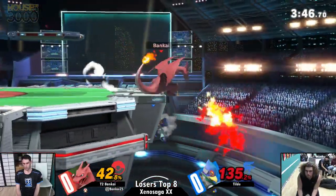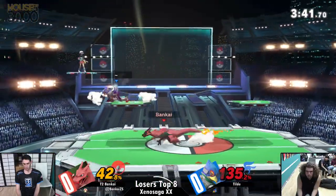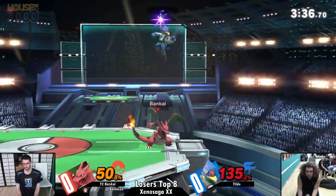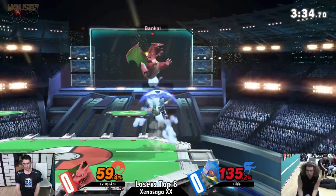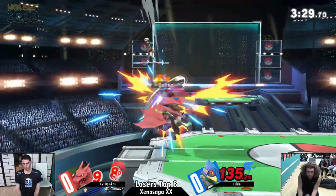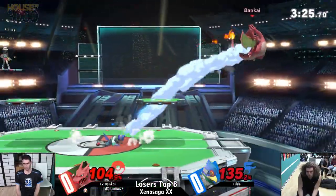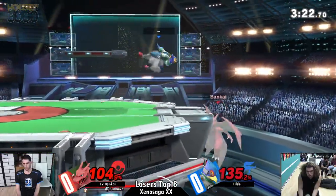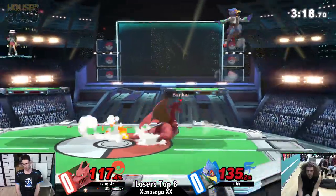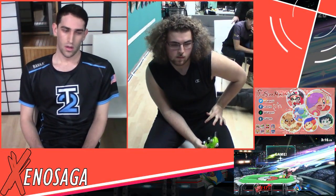Oh, Tilde actually DI'ing that — we live! We saw the sparks too, high three might have to upgrade to a high four. Falco Phantasm right through it, trying to catch Charizard's big body, or potentially send him up into the air and get some follow-ups. Tilde's bringing this back — wait a minute, he's got him off stage, jumping around. Avoids it — that would have been disastrous for Tilde if he got caught by that. Another forward air coming out strong from Bankai, game number one.